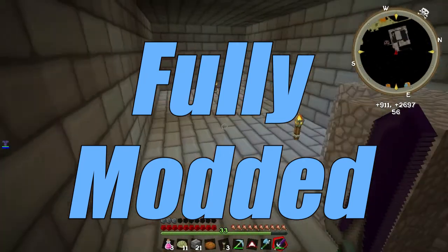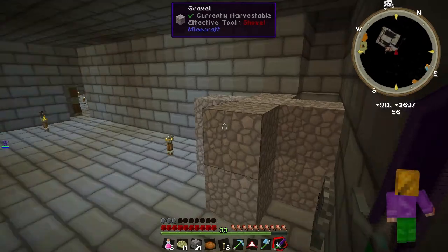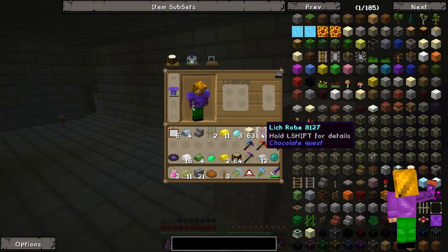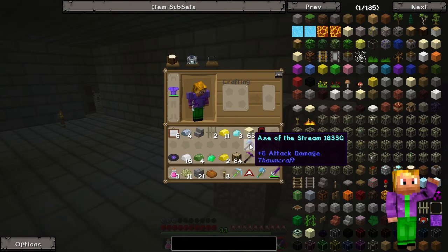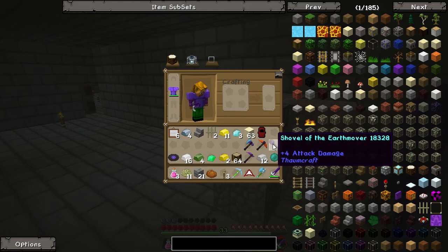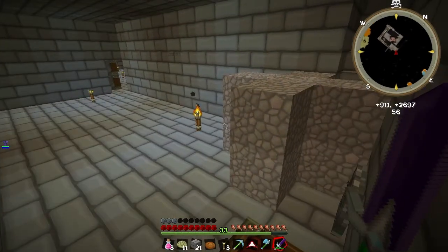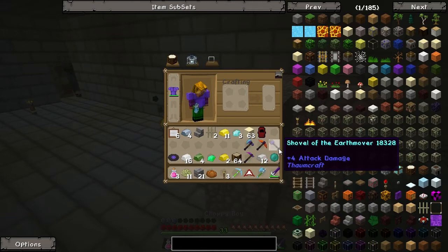I just looted the chest — let me give you a rundown of what I got. Oh hey, Enderman. I've got a lich robe, an axe of the stream, a pickaxe of the core, a shovel of the earth mover, and four oracle ingots. There's a lot of stuff. Sounds cool — I'm gonna use it.